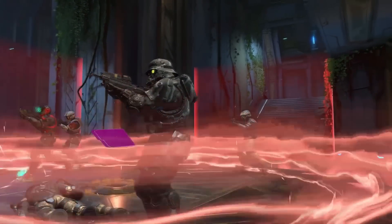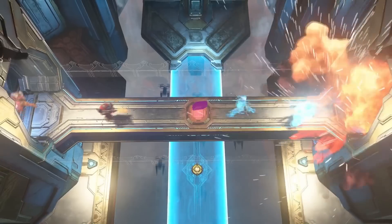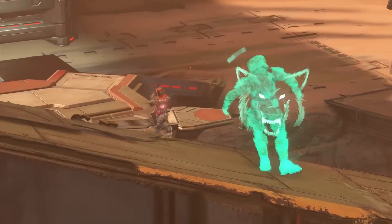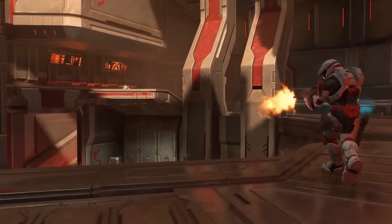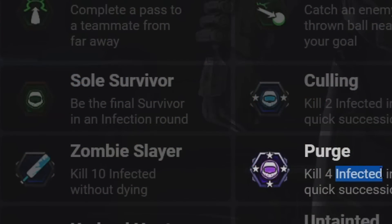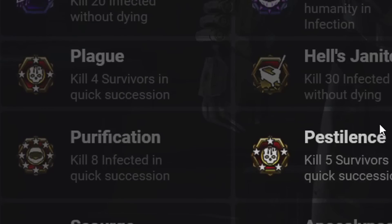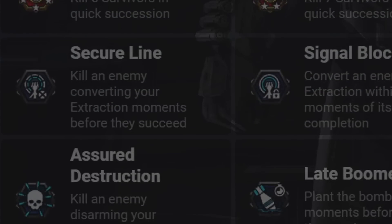The main thing I want to focus on is the content, because 343 did say as soon as anything is ready, they'll get it out the door to us. This is one of the reasons I think Infection will be coming before Season 3, and most likely when Forge releases in September. In the Halo Infinite API, we can see the medals for Infection — so the medals are in the game files. And there's an actual AI coming in Season 2 that has some Infection voice lines. I want to show you one of those voice lines.